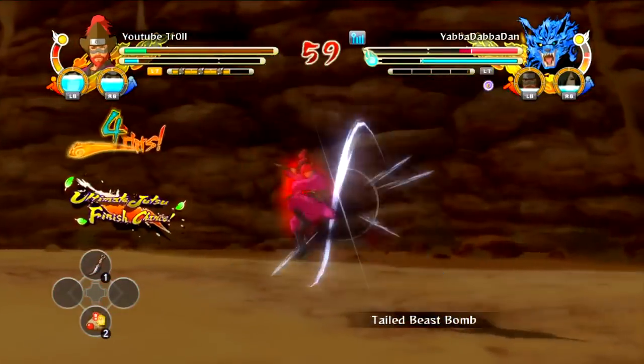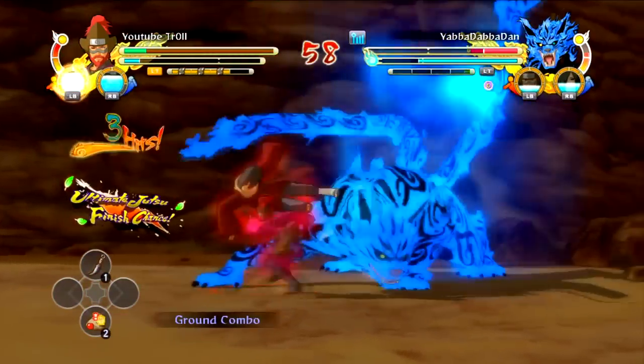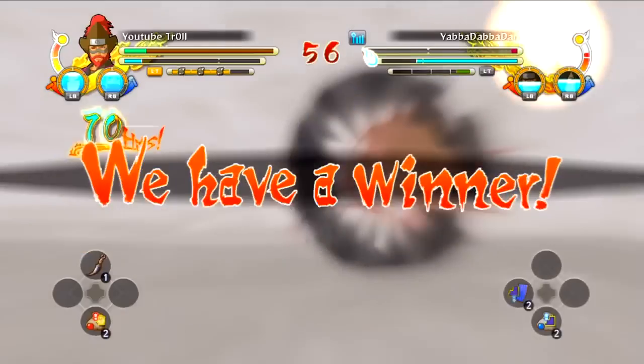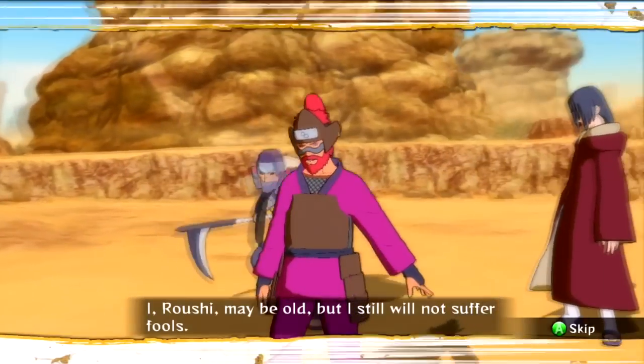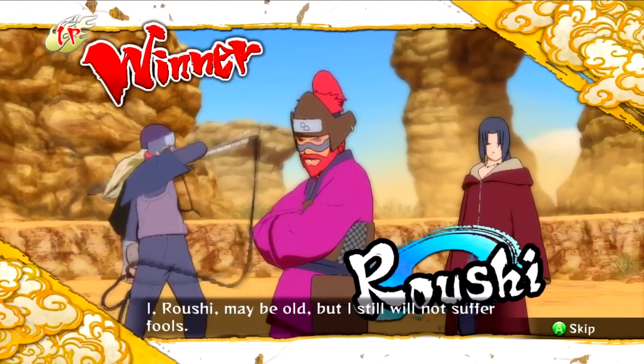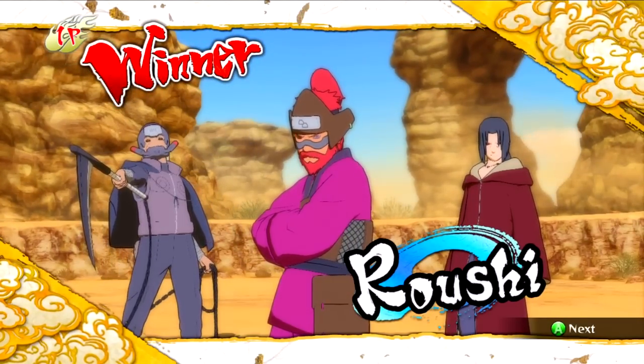A lot of people watch other animes besides Naruto, so people might want to see a Luffy costume or a Bleach costume — just implementing different animes in there. It's probably hard without proper licensing, but I'm sure it could be done since they did it with Dragon Ball. Let me know if you agree in the comments below. I'll put a description link for the DLC pack I was talking about so you can get a glimpse of what I mean. Hope you guys like the video — peace out.